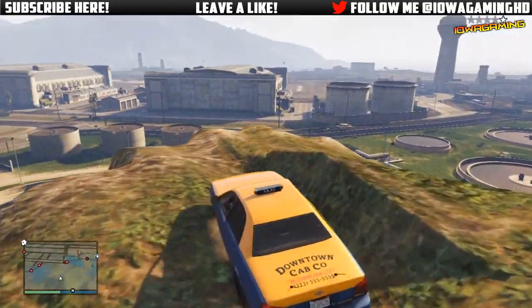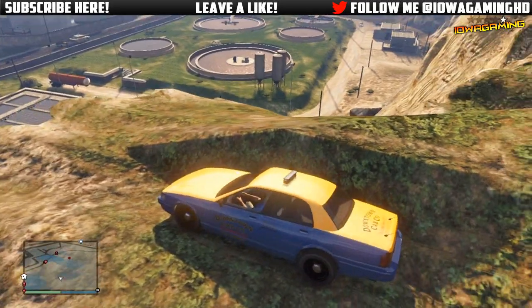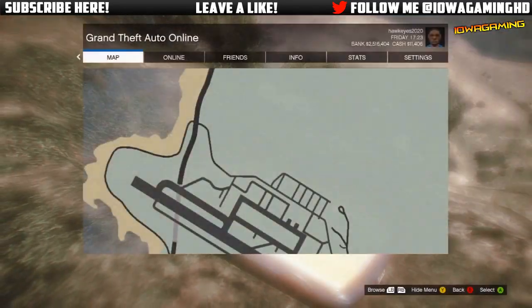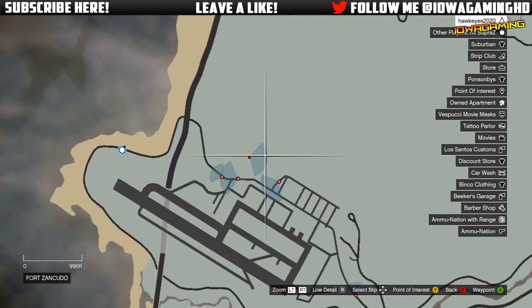So the first thing you'll need to do is come to the military base and you'll want to have a car. The reason you want to have a car is so you can get to the tank once it has spawned outside the military base faster, so it won't escape.